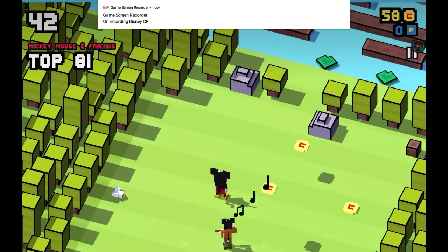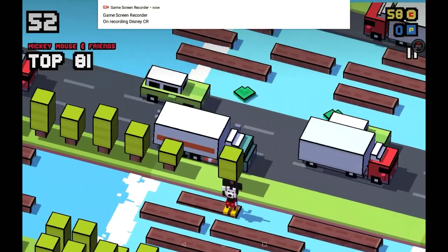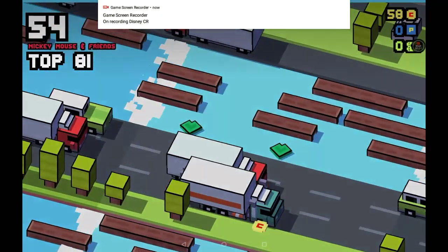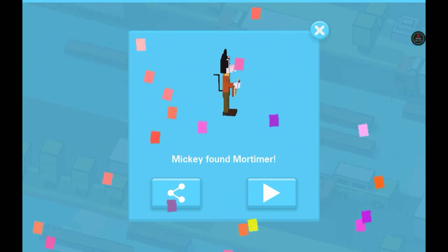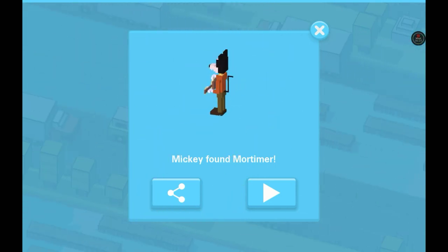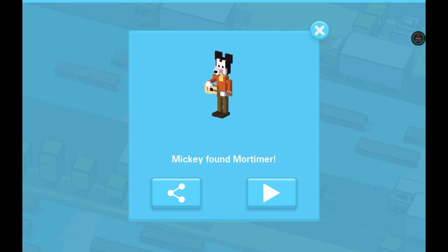Guys, I found Mortimer — that's great! Okay, now we can just jump in the river, get run over by a truck, and then we get Mortimer. That's a great way to wrap up this episode. Thank you for watching today's video, and I will see you next time I can be bothered to make another episode. Goodbye!